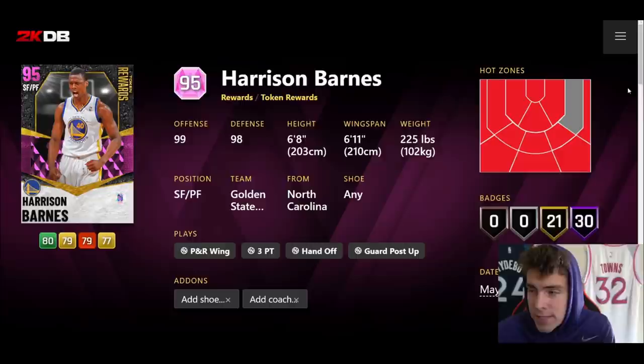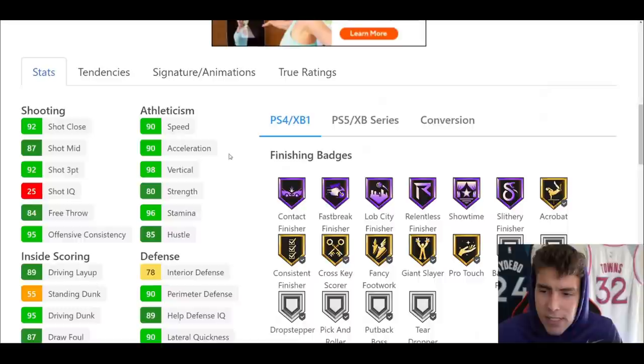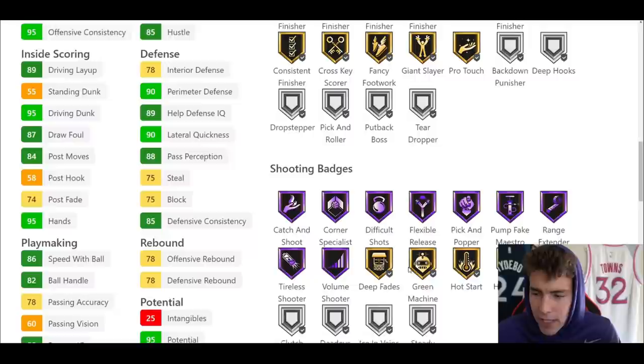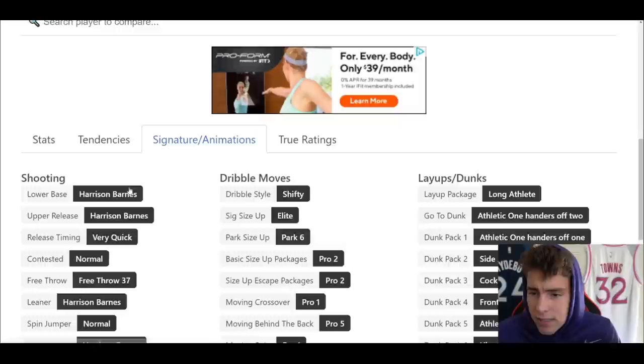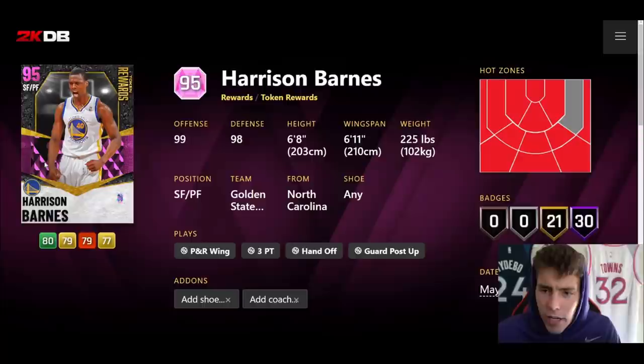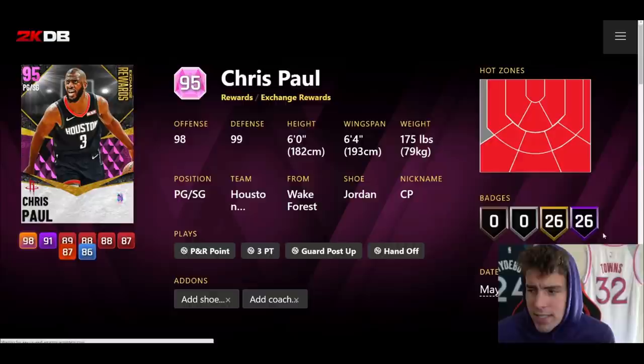Harrison Barnes is a token reward — six-foot-eight, six-eleven wingspan, hot spots from everywhere, 30 Hall of Famers, 21 on gold. 92 three ball, 95 driving dunk, 86 speed with ball, only 82 ball handle. He has Hall of Fame showtime, flexible, range extender, hot zone hunter, Hall of Fame quick first step, and unpluckable. Defensively solid badge-wise, though his stats are pretty mid. For a free token reward, I think he has potential to hold it down on current gen.